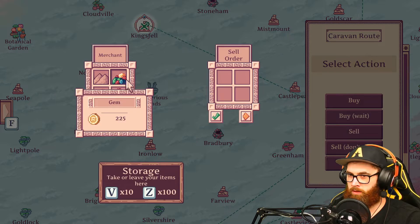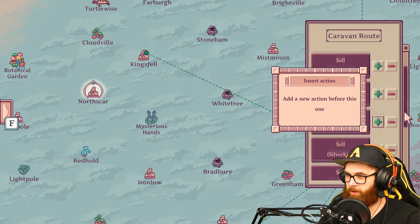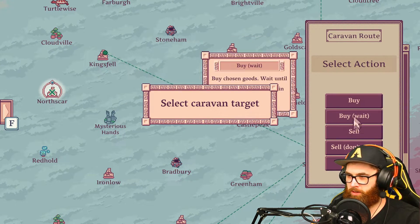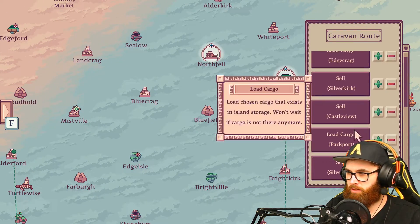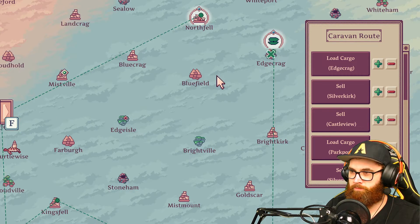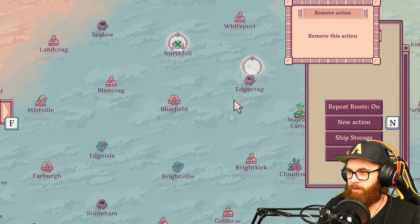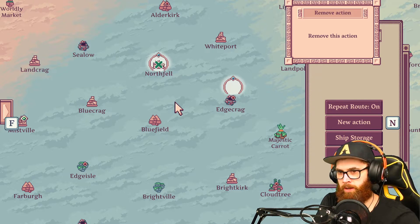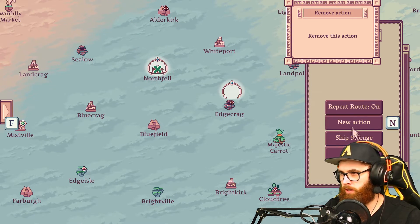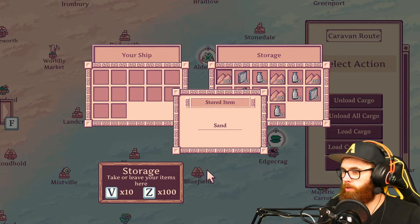New action — Kings Fell, sell them, yes. Go to North Scar. Can I get it to sell stuff at the bazaar — sell all cargo? I have a better idea. Can I just go around to every one of my islands? New action — go there and load cargo. Brilliant!